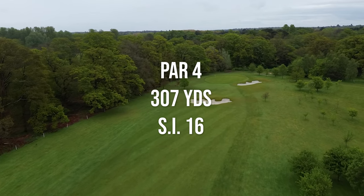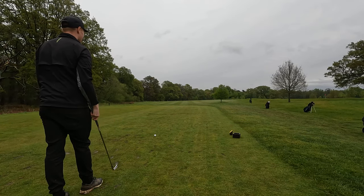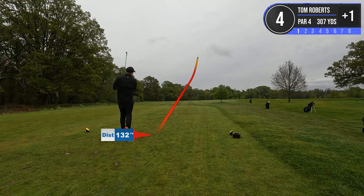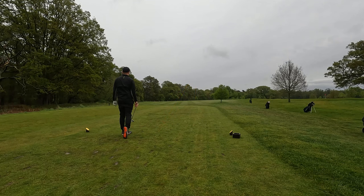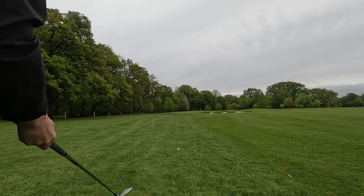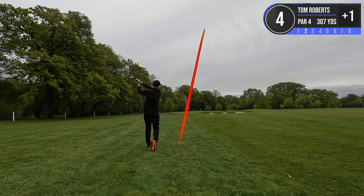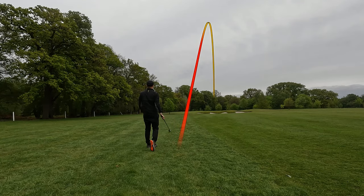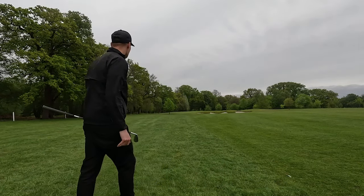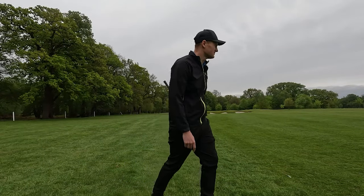Hole number four is one of the easiest on the course — it's 307 yards long and it's par four. Going to hit a five iron — it's not a long hole and it's downwind. There's a bunker just in carry range for my three wood, so just hitting the five iron. Hopefully not flirting with the out of bounds. Got about 120 in here, just coming out of the rough slightly. Got a gap wedge in hand — that's a pretty good strike. It's just crept onto the front edge.